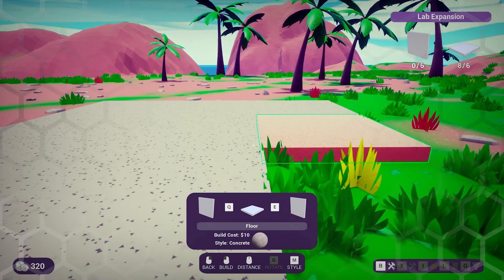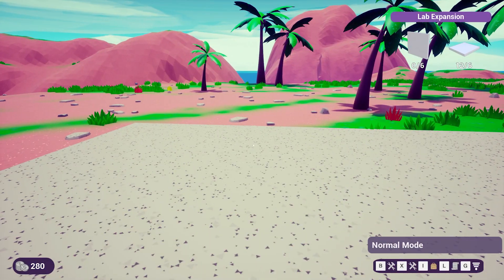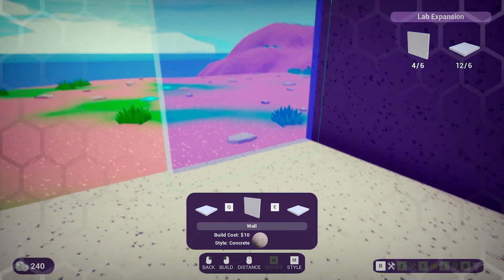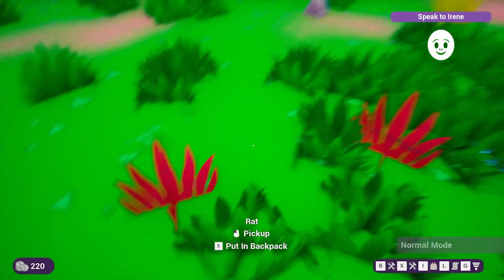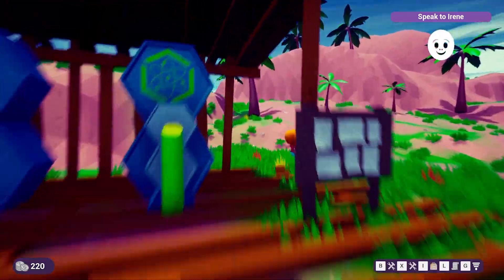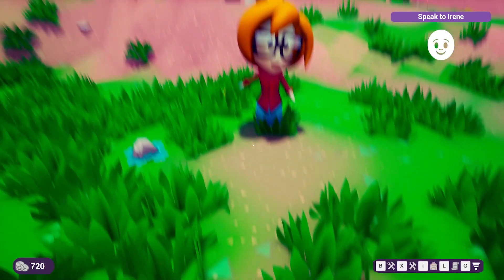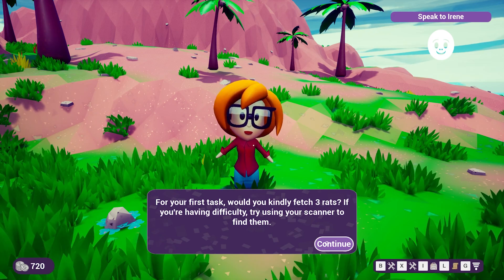We build more than intended — floors and walls — but it works out. We speak to Irene, who compliments our 'perfect fusion of form and function' for a couple of floors and a wall. She gives us cash and assigns our first task: fetch three rats. She notes we can use a scanner if we're having difficulty.